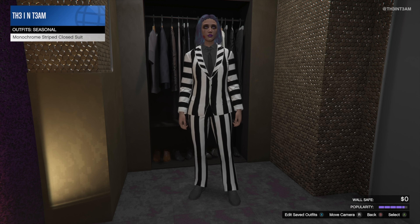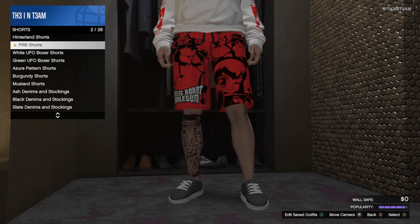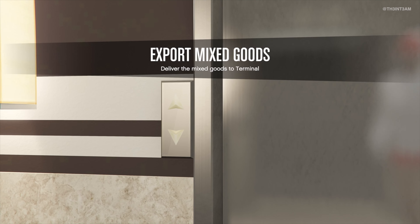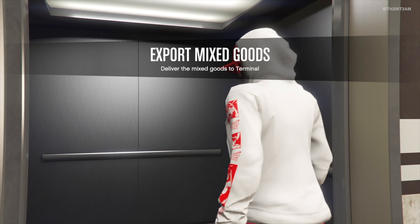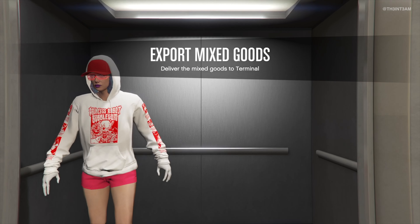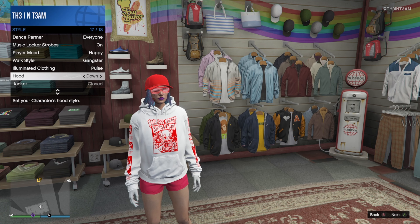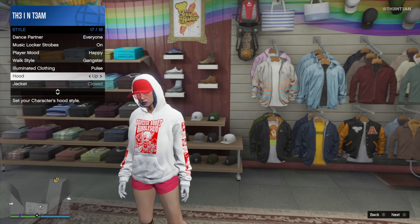This brings us to the clothing items. Subscribers will receive the monochrome striped suit, skeleton bodysuit, and the PRB shorts, shirt, and hoodie. This is probably the best month for clothing — you'll receive tons of articles. It's been a while since we received a bodysuit, and the striped suit is a great tribute to this holiday season. You can also put the hoodie's hood up and down from the interaction menu, which not all items allow you to do.